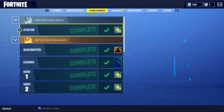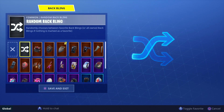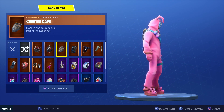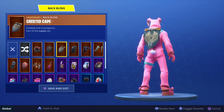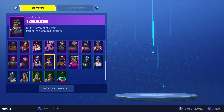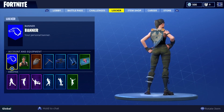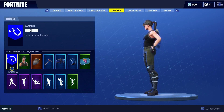You now can have a back bling for Battle Hound. So if you purchase Battle Hound, you now will have the Crested Cape. As you can see right here, you can now throw it on any character. Let's say you want it on Commando — there you go. You got Battle Hound's cape now available.